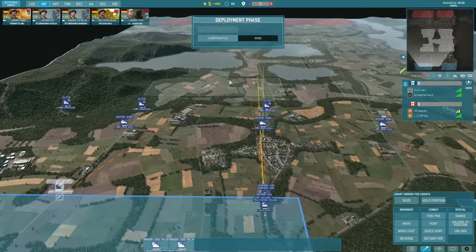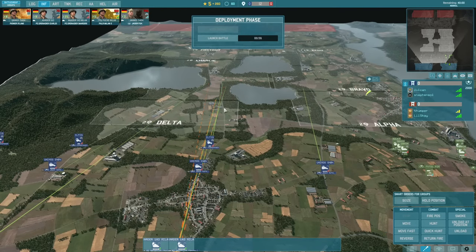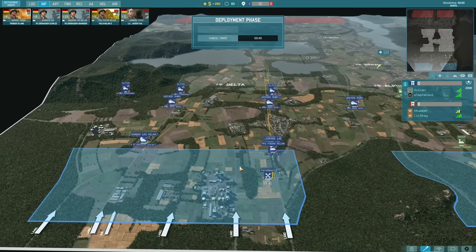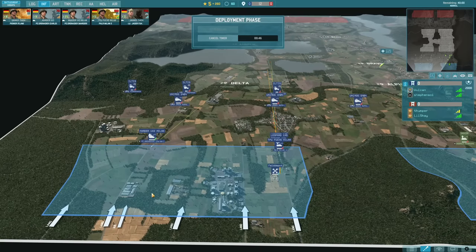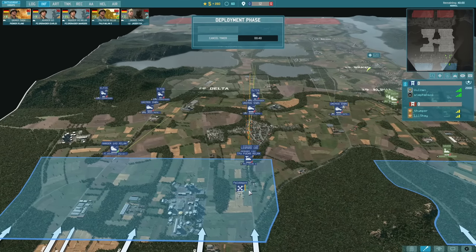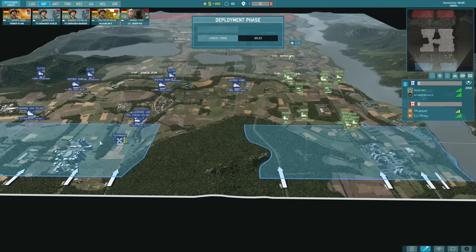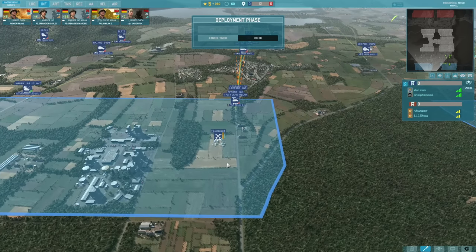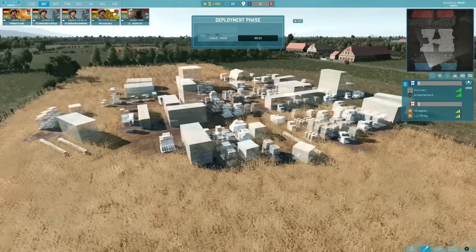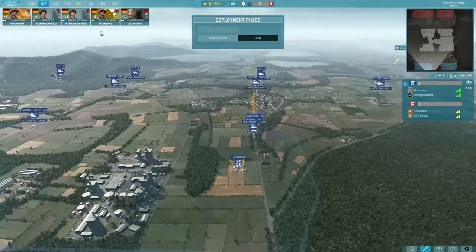I'm going to bring the Marders up on the left side, get them unloaded, and try to make a little play through the tree line. My plan is basically to set up my Mars artillery at some point, use the Felddepot to resupply them, fire from somewhere, drive back, get supply, then move somewhere else to fire again. That's the benefit of having a FOB - or FSP as they call them now in Warno, the field supply point. It's more like an ammo dump than a forward operating base.